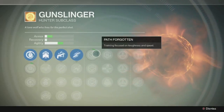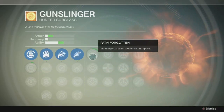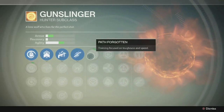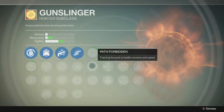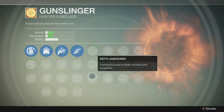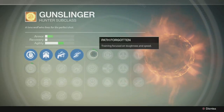The next tree — you're only going to choose one of these, so you get to choose your path. Each path focuses your training on two different attributes. You're either going to get armor and agility, or recovery and agility, or armor and recovery. You get to choose one of those and it's pretty self-explanatory what each does.